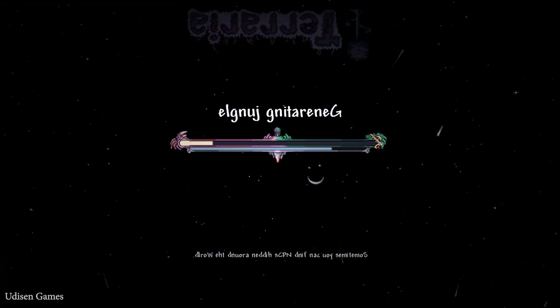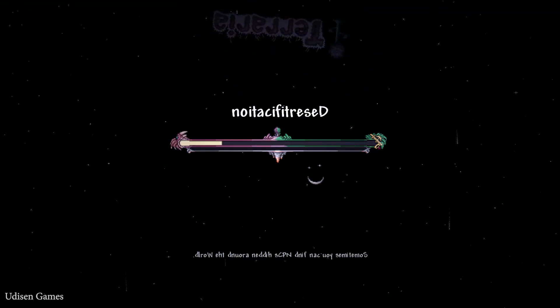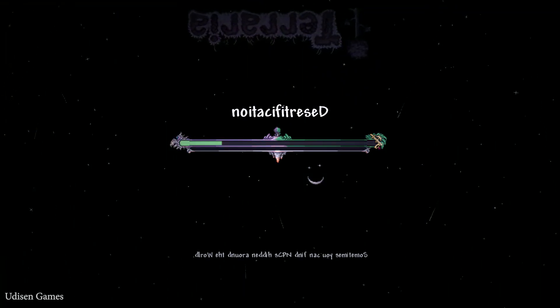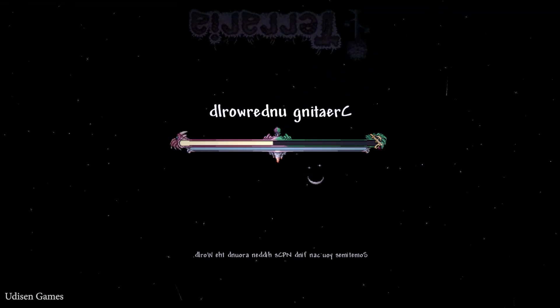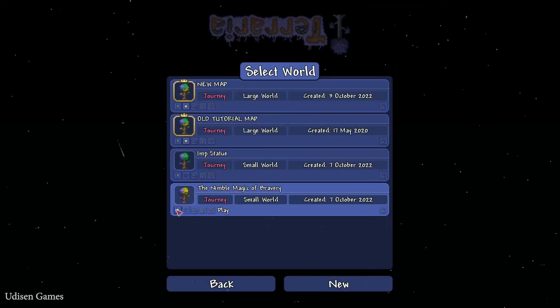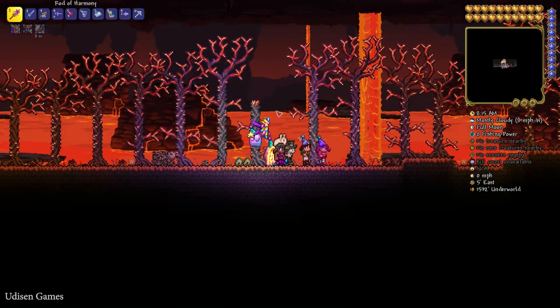If you see the strange text and so on and so on, it means you used the right seed. The game difficulty now has a meta setting. Go into the world.